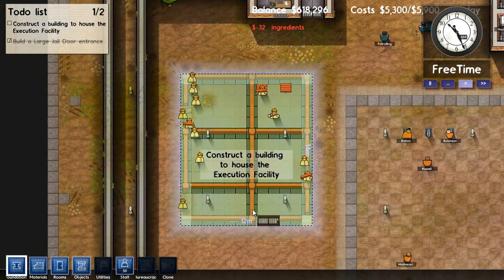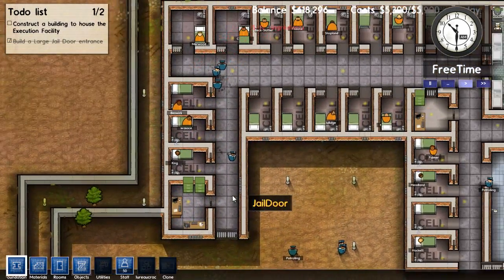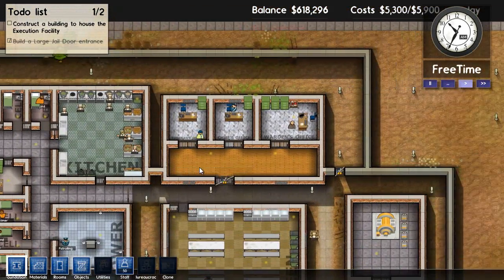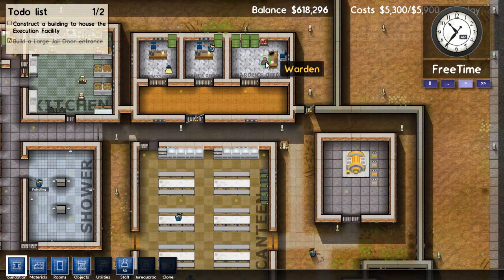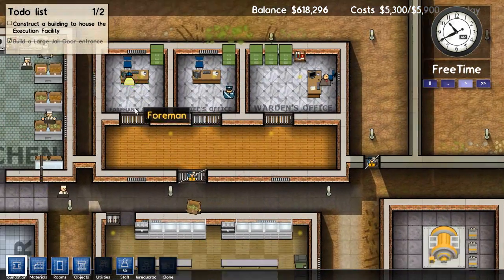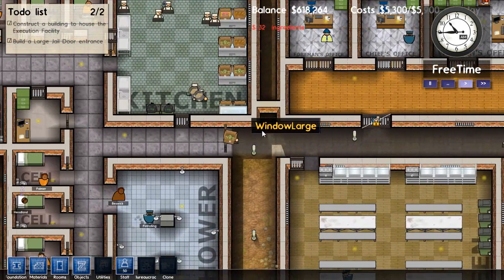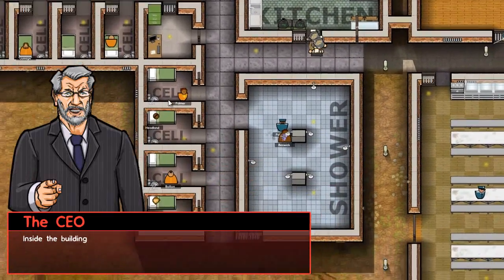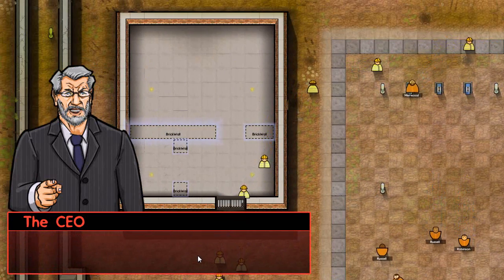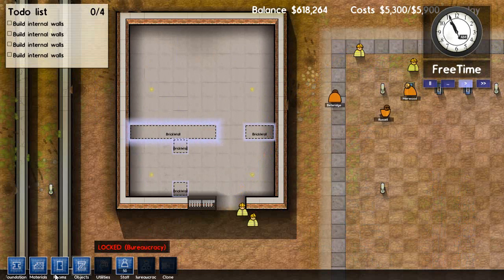While we wait, you can look around — use the arrow keys to move. You can see pipes and everything, but those don't really mean anything yet; we'll be placing pipes later. This is a general basic prison layout: you need offices — the warden's office, the chief's office, the foreman's office — and they need to be fairly secured in case prisoners break out.